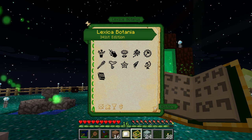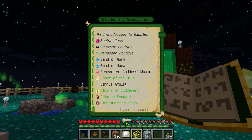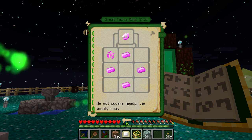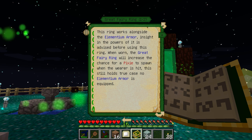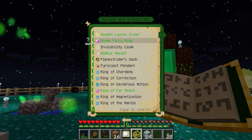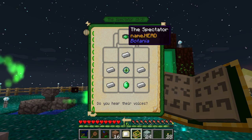This here's all the elven magic stuff, but if we go back and into baubles and accessories, we get more stuff like a Charm of the Diva. Anything that required elven resources — like the Great Fairy Ring — requires elementium and pixie dust. I don't even know what this does. The Spectranthemum it needs every color of the spectrum. And if you have a full set of elementium armor and you take a hit, it has a chance to spawn a pixie that goes after whatever hit you. The Great Fairy Ring increases that chance. Very few of the rings actually tell you what they do — you actually have to read the book.